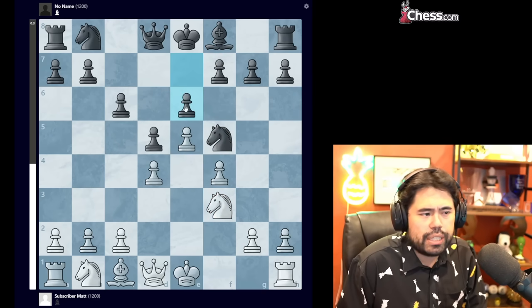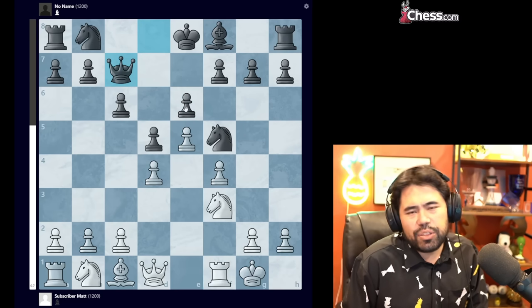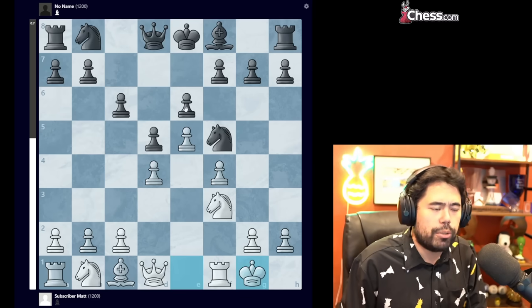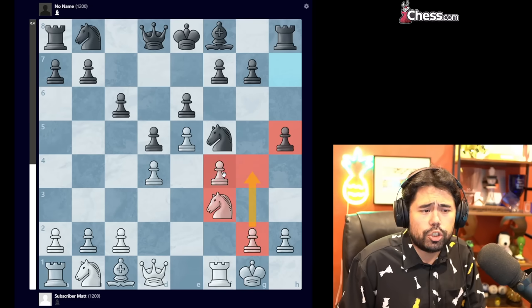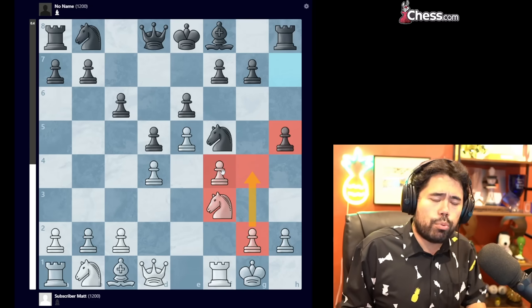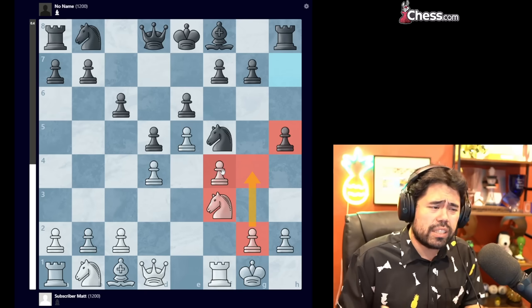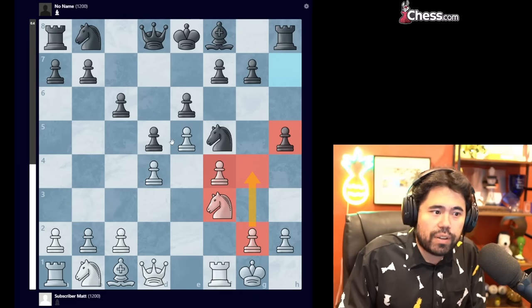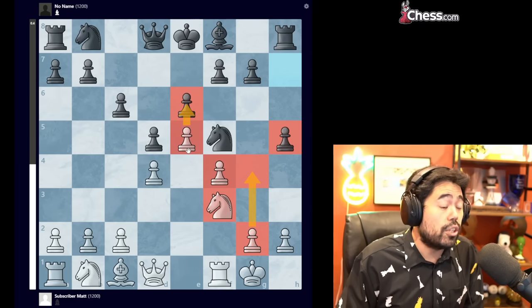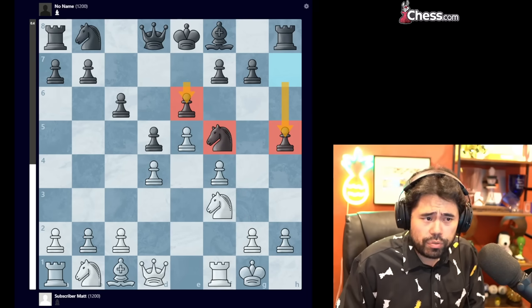We get knight to f3 played here, then pawn to e6, castles, and now black plays queen c7. This is a big mistake by No Name. What black should have done is played h5 to stop white from pushing the pawn to g4. One thing that's really important — and why I stress that you should be aware of different openings — is that pawn structures can generally turn out very similar. We just talked about how the Slav defense can have this e6 idea, but an opening that can have this idea with e6, knight f5, and h5 is the Modern Defense.